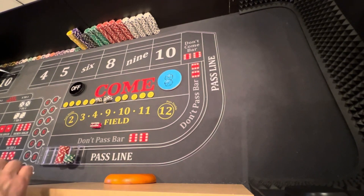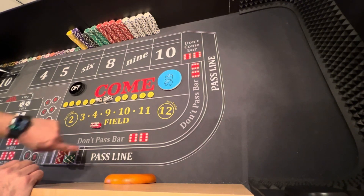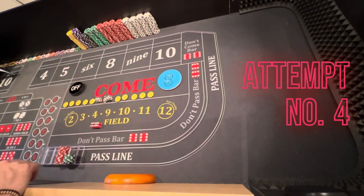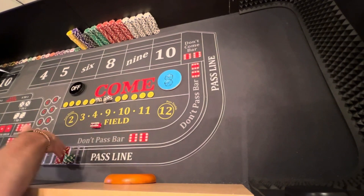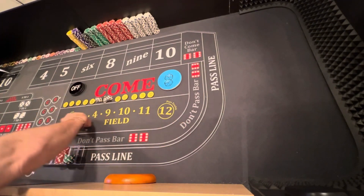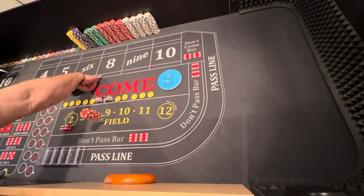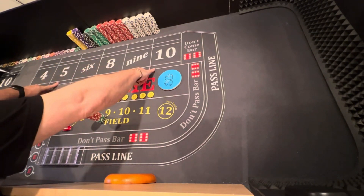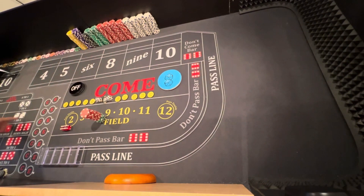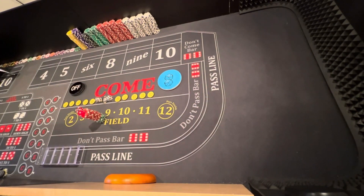Craig here, Old Bay Craps, back at the table. $500 — $200 black, $200 green, $100 red. Going to play around the world. This is attempt number 4 of 10. I don't recommend this because it starts off with a rail dump on the field. If successful, we split to the 6 and 8, then 4, 5, 9, 10, then the hardways. We're not going to play the Horn. Dice out — and we got a 6. No field 6.